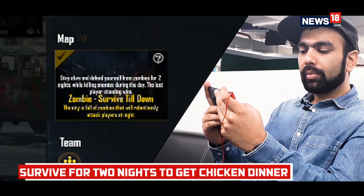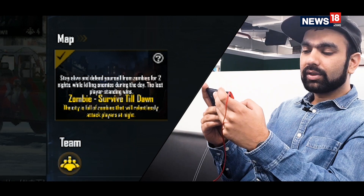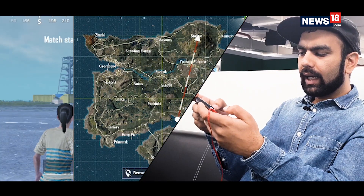If I click on more info you can see it says: stay alive and defend yourself from zombies for two nights while killing enemies during the day — the last player standing wins. This sounds pretty interesting, so I'm going to try it in a squad, which makes more sense because once I get attacked by waves of zombies I would need some friends to help hunt them down. There's also a brand-new splash screen.